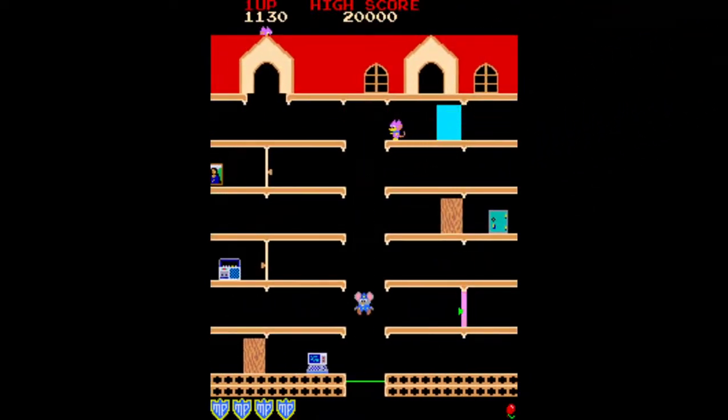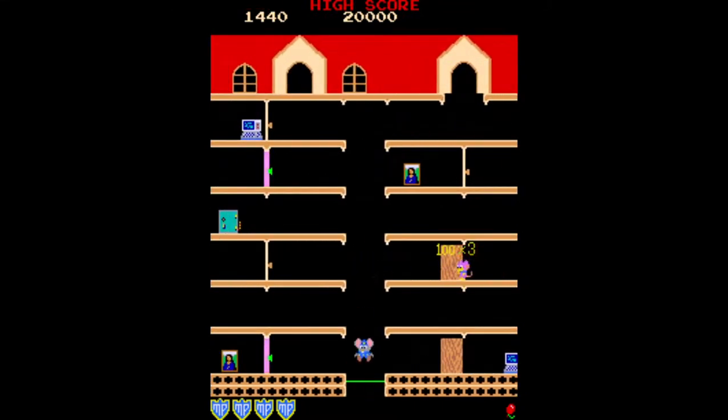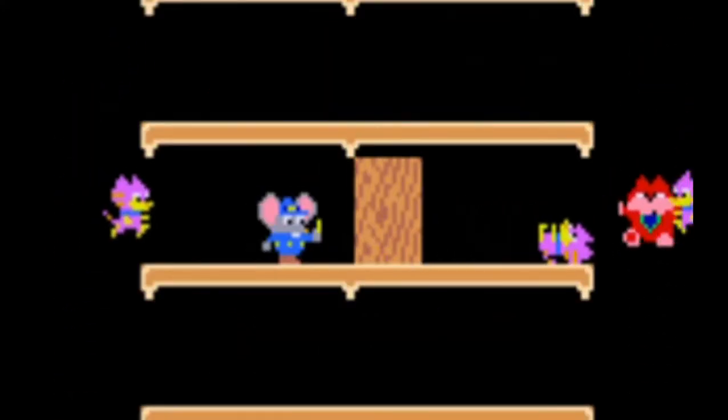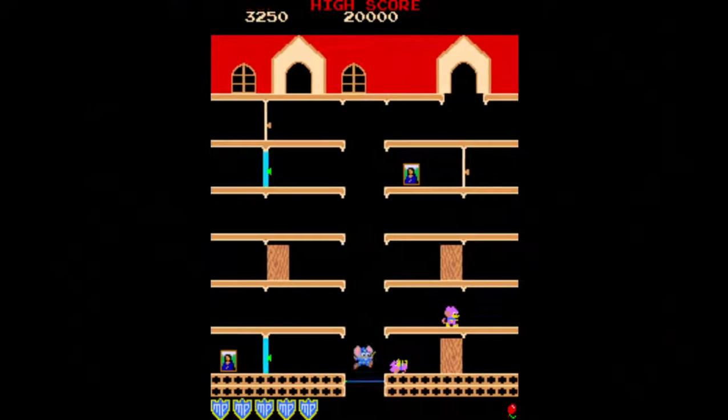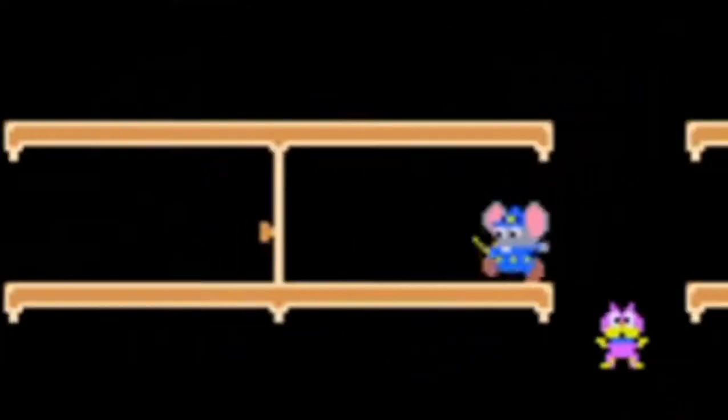Throughout the mansion are a series of doors. You need to push the door button to open and close these doors. You can not only open doors to allow yourself through, but you can time the opening and closing to knock out enemies. If an enemy is knocked out you can safely move past them. The doors only operate in one direction and will open in the direction of the doorknob.